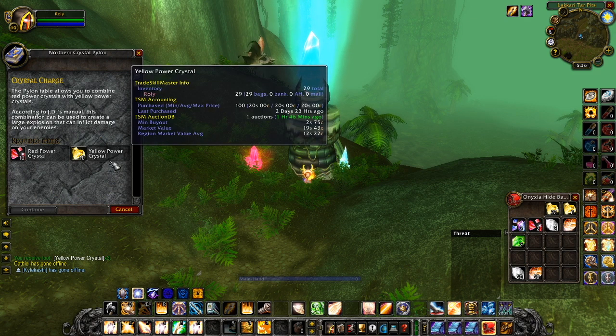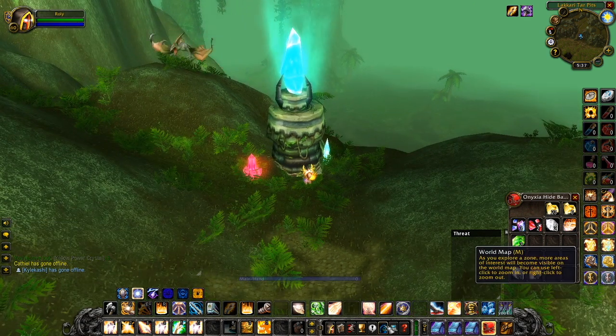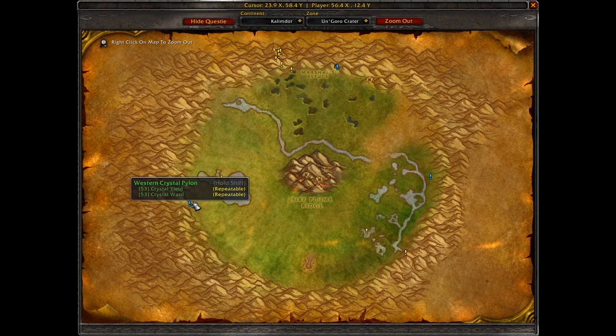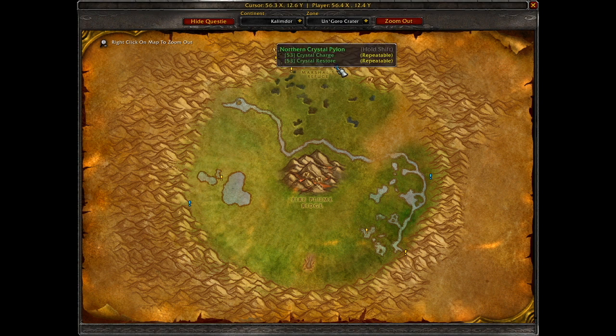If you go to the other pylons, which you can find on the map — fortunately my add-on shows the location so I don't have to travel to each of them — the Northern one is right here just near Marshall's Refuge. The Eastern one is just near this area, and that gives you Crystal Force and Crystal Spire. Then the Western one, all the way over here, gives you Crystal Yield and Crystal Ward. I'm not entirely sure what the Yield, Ward, Force, or Spire ones do specifically, but she gives you a book which tells you which crystal you need for each effect.